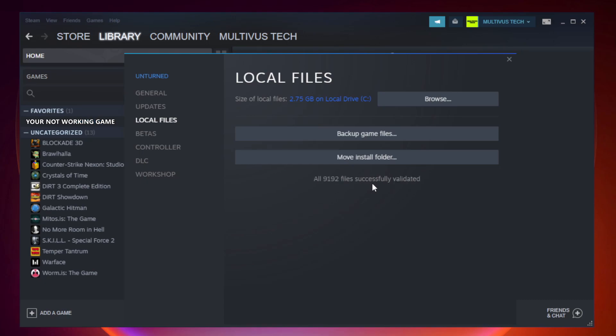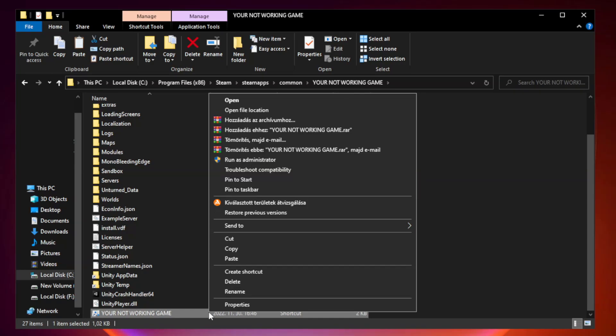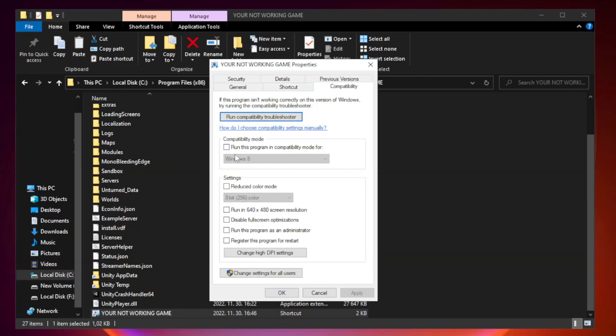Wait for the process to complete. Then right-click your game application and click Properties. Click the Compatibility tab and check Run this program in compatibility mode. Try Windows 7 and Windows 8. Check Disable Full Screen Optimizations and check Run this program as an administrator, then click Apply.